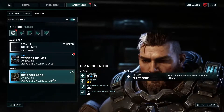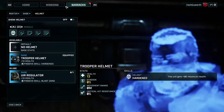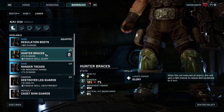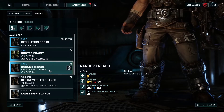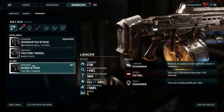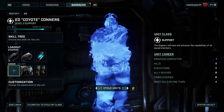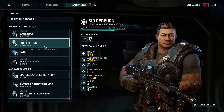Let's have a look at what we got from the cases last mission - the solo mission. So Gabe doesn't have a helmet. This 'Harden' gives plus 10 maximum health - let's give that to him. He's our healer at the moment. He's got plus 10 evasion on his boots already. Let's check skill points - Jack's got a couple.